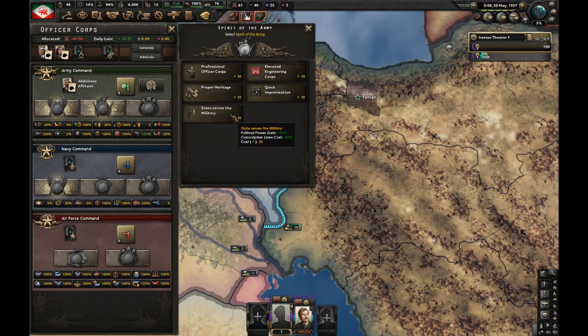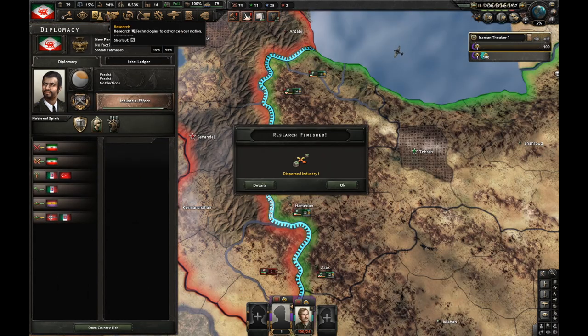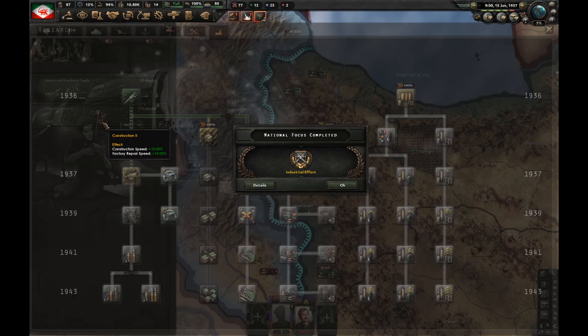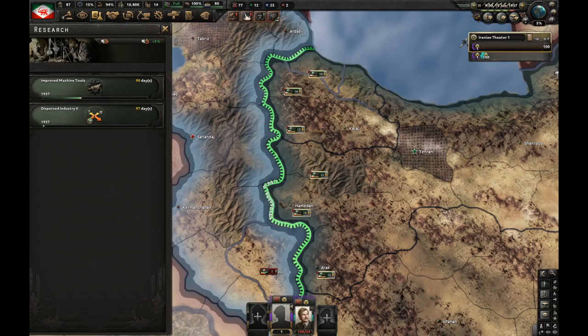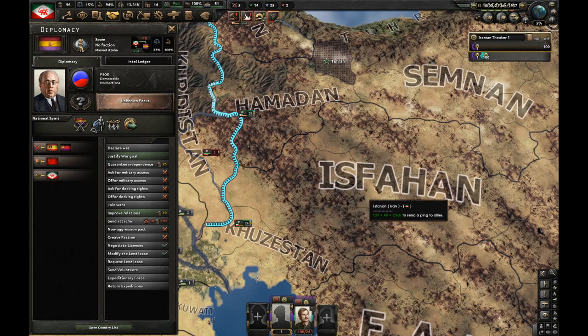Let's get service to the military — this gives me more political power per day, and now conscription laws cost only 75 PP. We got dispersed industry one, so let's go for construction two. Industrial effort is finished; I'm going to use my research bonus on dispersed industry two. Let's now go for construction effort — I need some civilian factories.